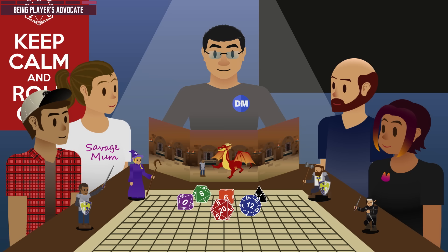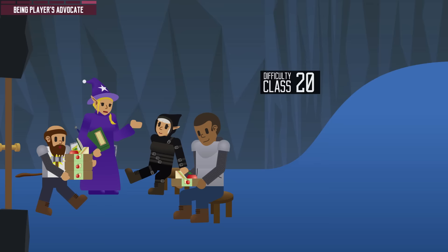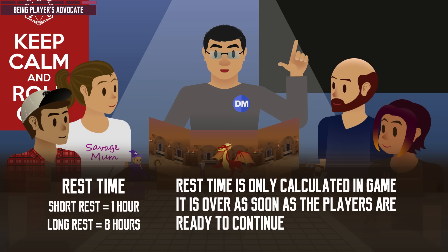As a DM, don't be too quick to say no. Personally, I would have every single one of them make a Stealth check against DC 20 difficulty class, just so they can rest quietly over there. It is highly improbable but not impossible — and if they succeed, just let it happen as you facepalm yourself. By the way, short rest takes at least one hour of in-game time, not real time. Once the players have finished calculating their recoveries and are ready to continue, the rest is over. It could just take 5 seconds or 3 minutes in real time — it doesn't matter. The same goes for long rest.